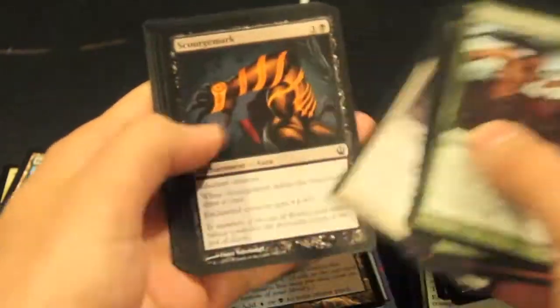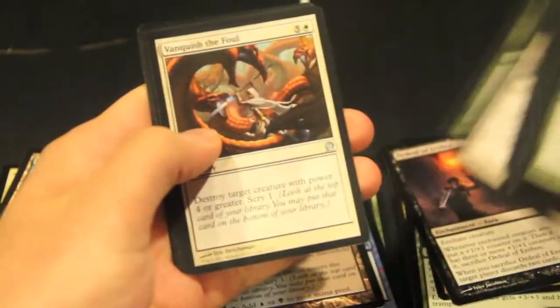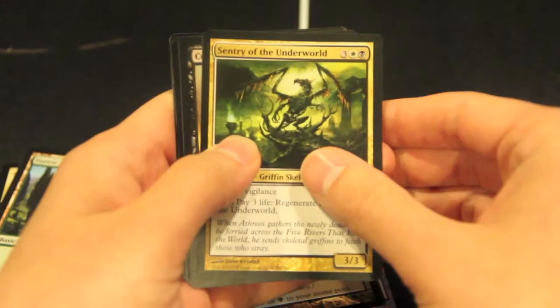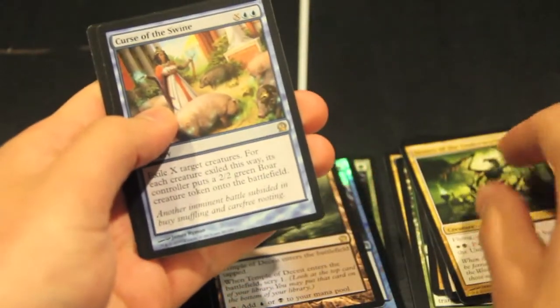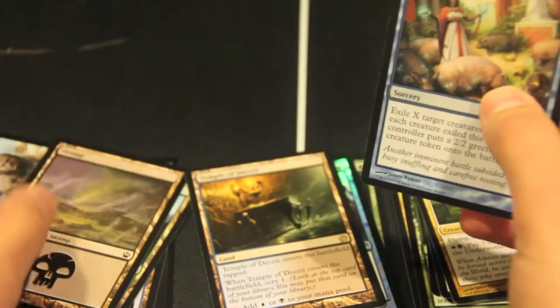We got cards — amazingly enough. Vanquish the Vow, the not-good-enough-for-even-limited removal. Sentry of the Underworld, Cutthroat Maneuvers, and a Curse of the Swine. Boink, pigs.